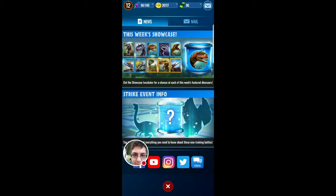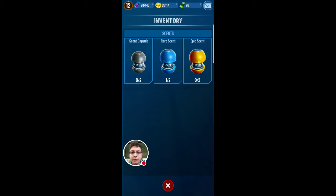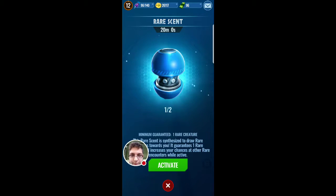You might be confused - not the green one, obviously you guys know it's not the Tenontosaurus. It's not the big orange-yellow guy - I don't know what his color is, probably a mix of both. It's just the middle of those yellow symbols.